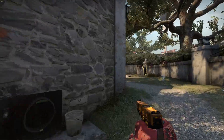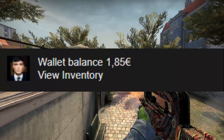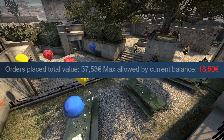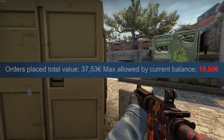One other thing to know about buy orders: you can place buy orders for a total that is 10 times as high as your current Steam wallet balance. For example, I currently have €1.85 on Steam and as you can see here, the max allowed total of my buy orders is €18.50. Since I previously had more money on Steam, I was able to place buy orders exceeding €18.00.